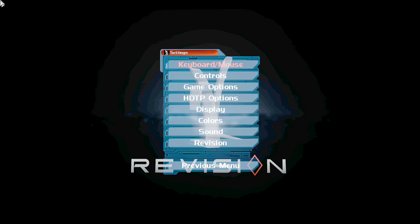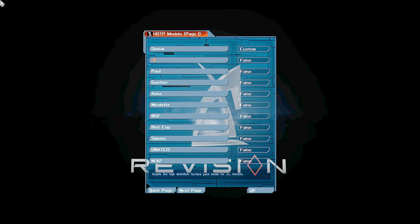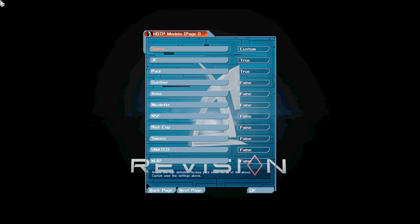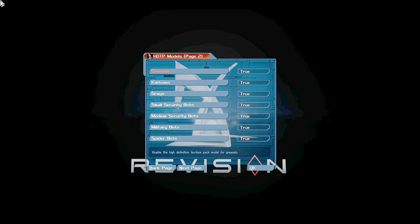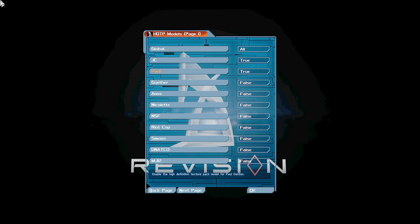One of the things I wanted to do is actually use the HDTP options for this game that I didn't use in the previous permadeath run — these are HD models for the characters. I'll go global and set them all. That's strange, they aren't all returning to true. I'll just turn them all to true and see what happens.